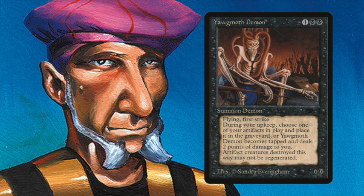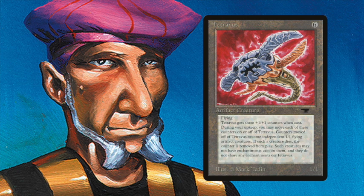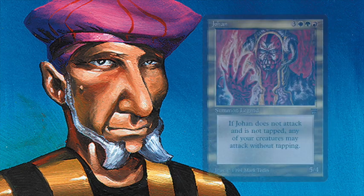A really nice thing to point out is that Tetravus — the playset — works super well with all four of these demons. Tetravus comes into play as a 1-1 flyer with three +1/+1 counters, and in your upkeep you can remove counters to create Tetravites — small 1-1 artifact flying creatures. So Tetravus is effectively a 4-4 when it comes into play, and potentially during your upkeep you can create three little Tetravites to feed to your Yawgmoth Demon and Lord of the Pit.